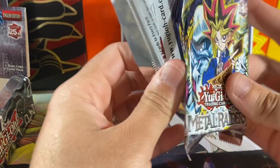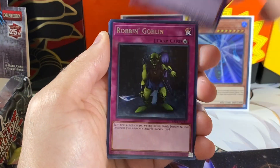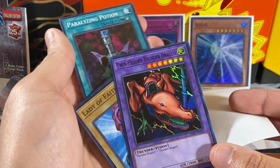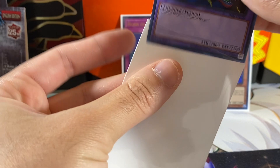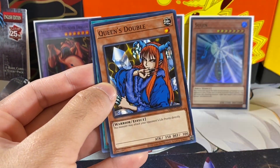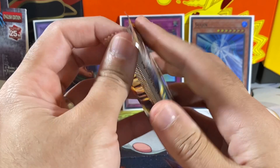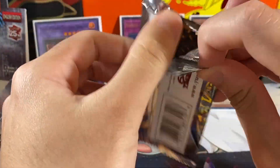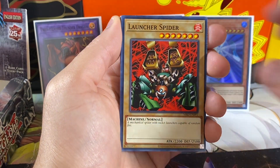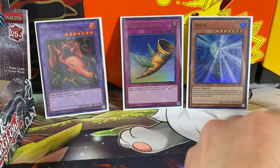This is our ninth pack, so we're doing pretty well with time. We have a Mystic Lamp, Protector of the Throne, Crafts Clown, Empress Judge, and our holo is actually a Twin-Headed Thunder Dragon — it's very hard to see that holo but it is there. I don't think I've pulled that yet. Queen's Double and Paralyzing Potion round out that pack. So far so good — I'd say we're about a third of the way through the box. We have a Germ Infection, Deep Sea Shark, Kakoji, Shadow Ghoul, and a Seven Colored Fish to end that pack.